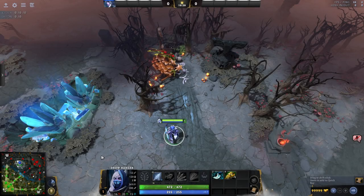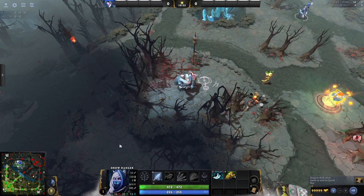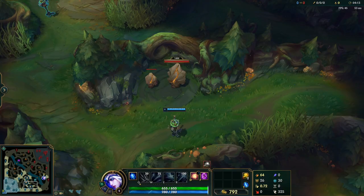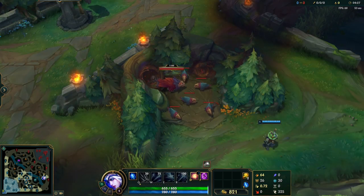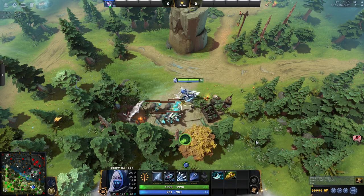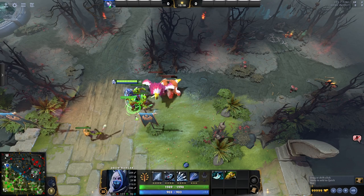The most commonly found interactable element in the jungle is the jungle creep camps, or monsters. Scattered throughout the neutral and semi-neutral space of the map are creeps, hostile to all but themselves, ready and waiting to hurt anyone that procs aggro. And in Dota's case, this includes lane creeps as well.